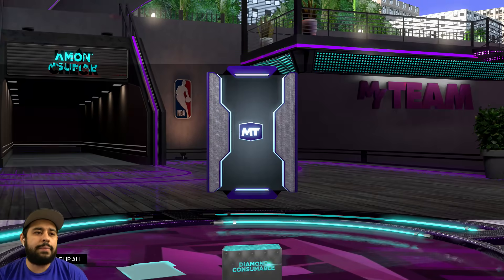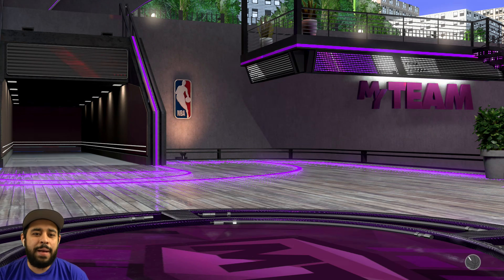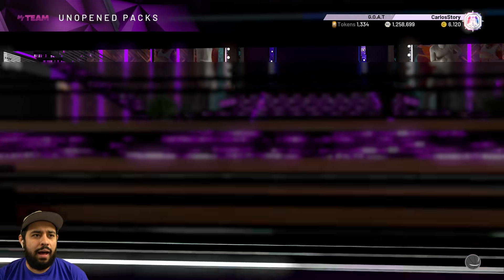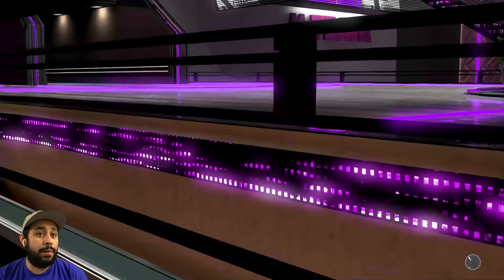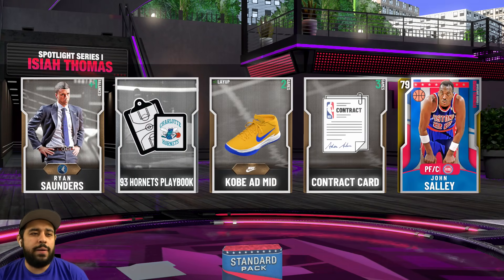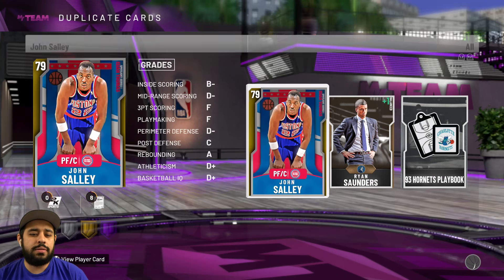Let's do another diamond consumable pack, get some MT. Let me get a quick 24,000 MT. Yo, I was not expecting this — Steve Kerr! That's actually a W, I will gladly take that. I already have him but he definitely has value. A lot of coaches have value; they don't come out of packs as often as they used to. That might be worth more than the contracts themselves.